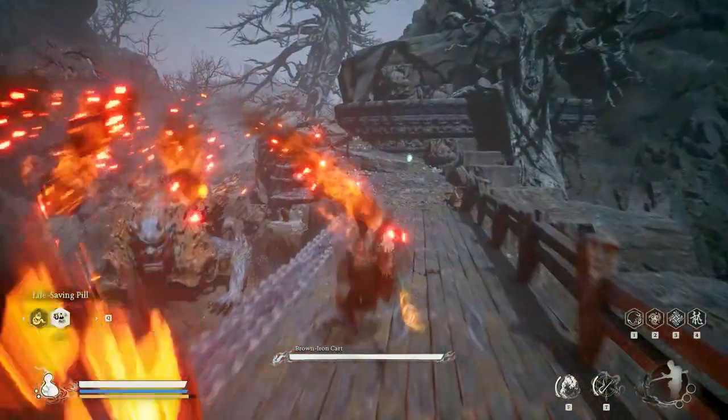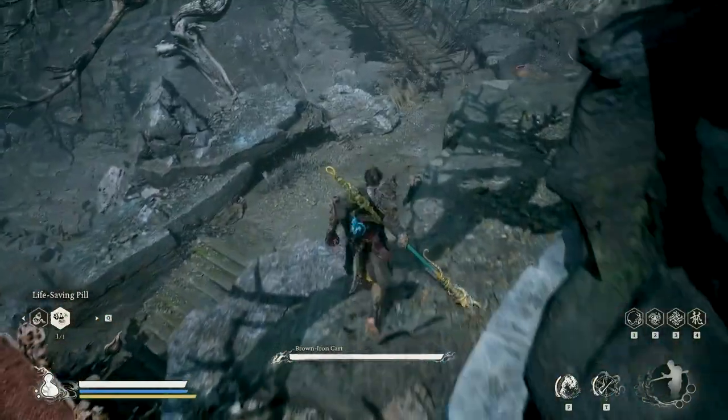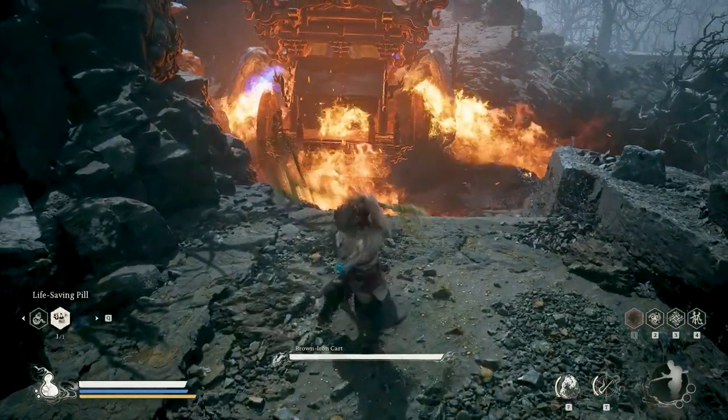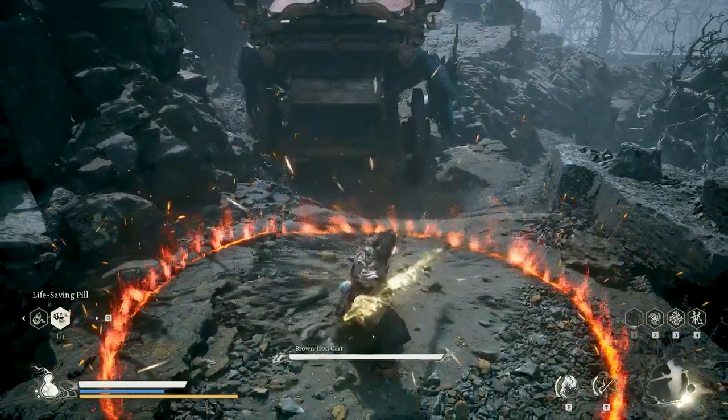Walk to the end — we are going to go behind Brown Iron Card and attack him from behind. I will use Ring of Fire and perform a charge attack. Don't go too near, as you can still receive his damage.